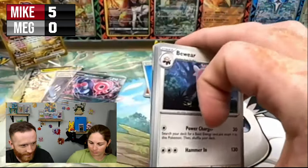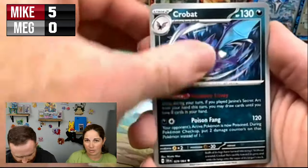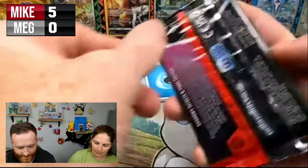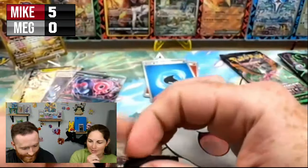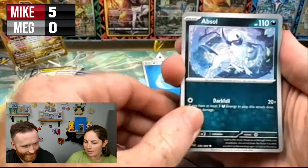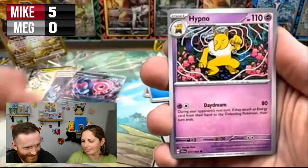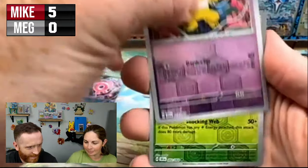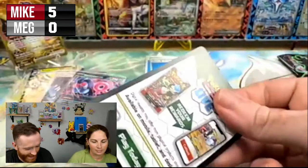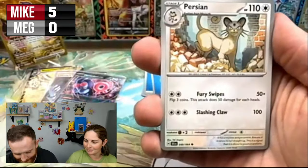The Pokemon Center stamp promos — honestly one of the first things we always order. We get the notification that pre-orders are up on Pokemon Center and we are on there. What if I got an SIR? That would be a broken ETB for sure. But what if I did? I'm already at a disadvantage. We got a reverse Hypno, reverse Galvantula — that's the last pack.